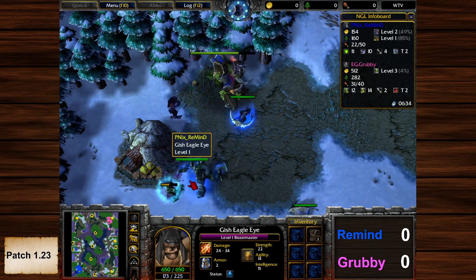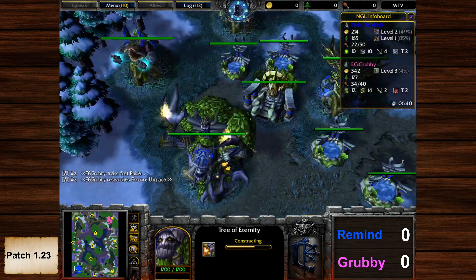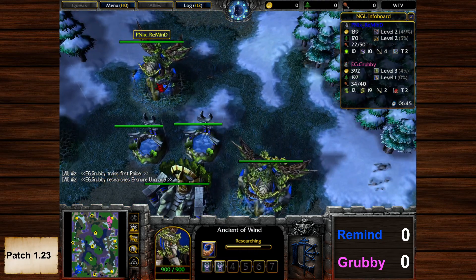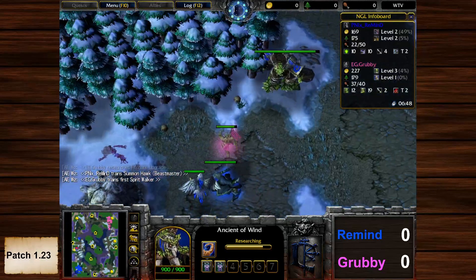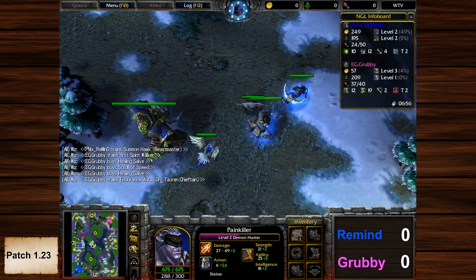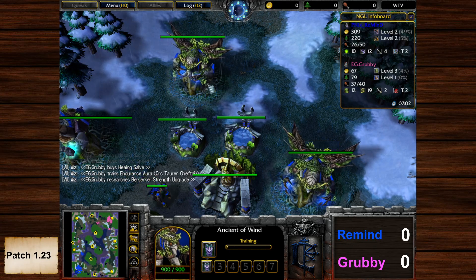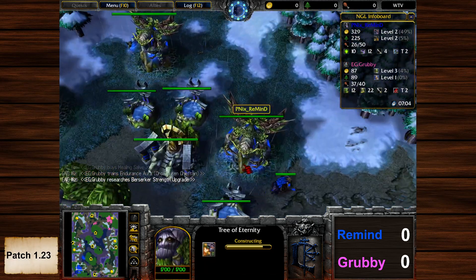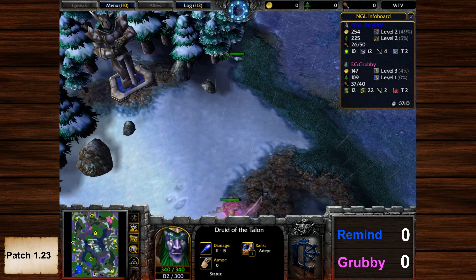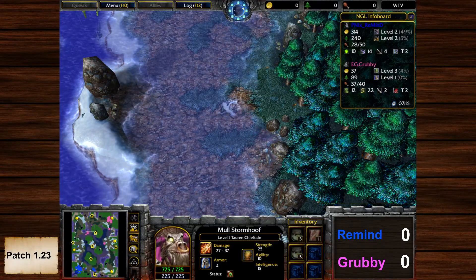The Night Elf player is creeping at Goldmine on the left-hand side, scouted by Grubby. Remind's main base — he's very quick with his tech. No archers at all, just a Beastmaster and Demon Hunter; he had one archer at the start which was killed by the Blademaster. He's investing resources into tier two buildings and a quick tech. We have Druids of the Talon now with Adapt training, so we have Faerie Fire and Crow Form. TC is out, going for the Scroll of Speed first and two healing salves.